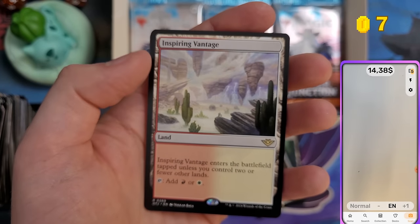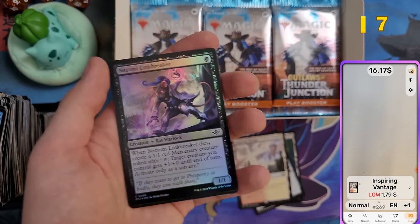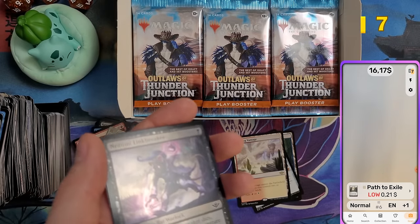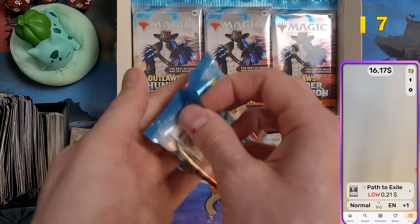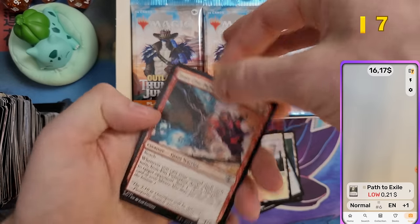Inspiring Vantage and an Island land — at least a dollar. Path to Exile, reprinted every set — 21 cents. $16 total for the first three packs.